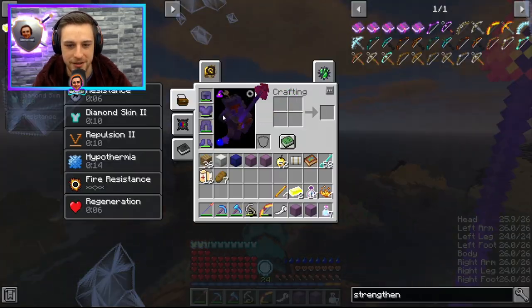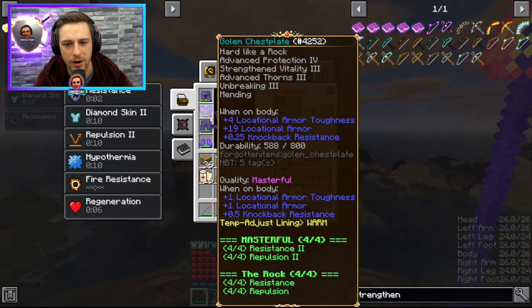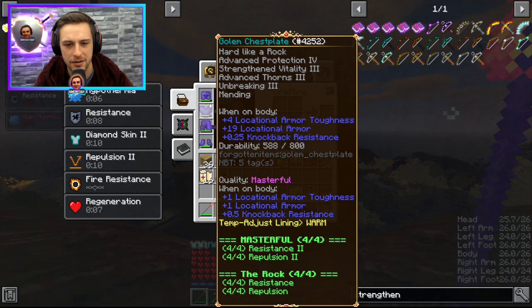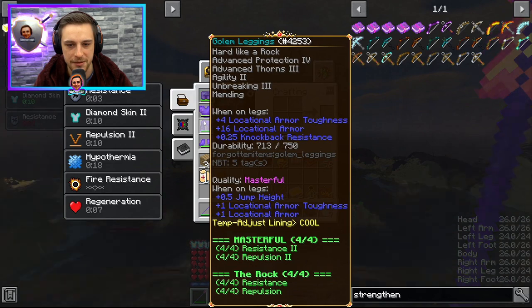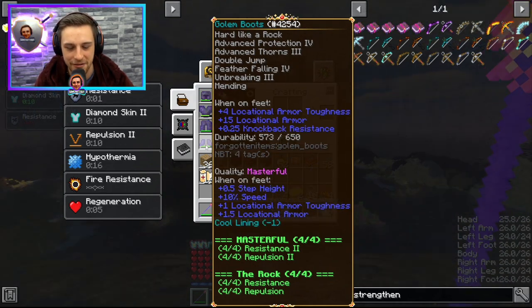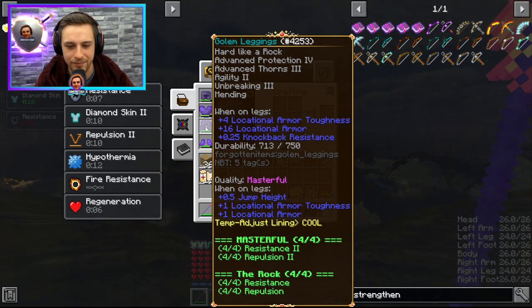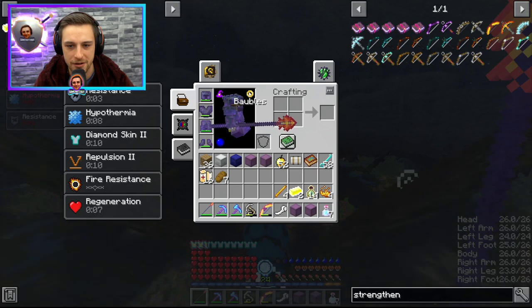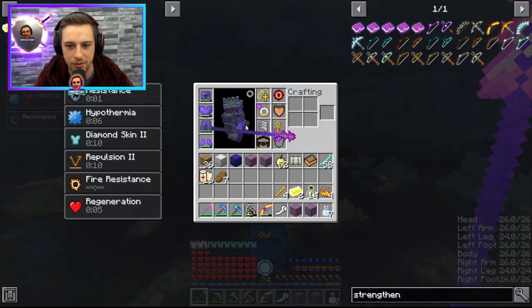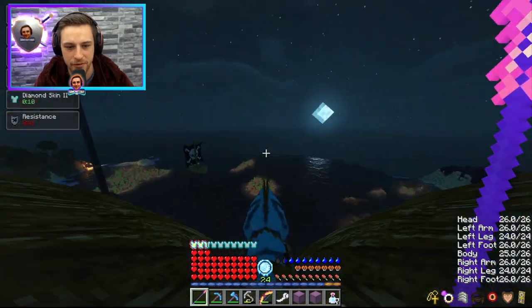I actually am getting hypothermia. Why is my gear so damaged? I've got mending — how is that even happening? I guess I'm not getting much experience and I'm just letting things hit me freely. Yeah, I just need to add Warm, I think, because I put on a variety of cooling and warming just in case I switched away from the Dragon's Eye. But I think that was an unnecessary move.